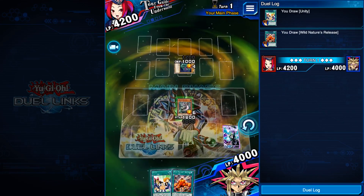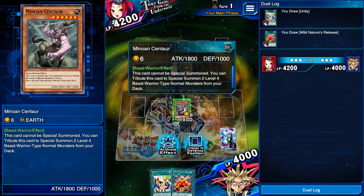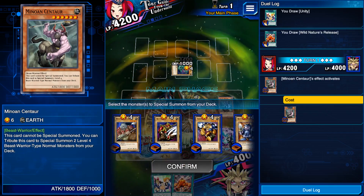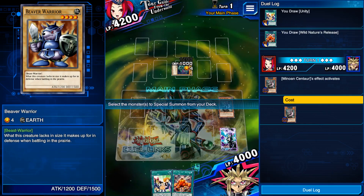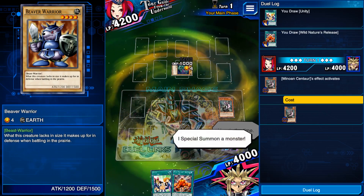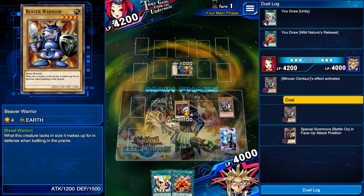And then you start and you have to win in the first turn. So what you do is, you start out, you tribute Minion Centaur. And then you get Battle Ox and you get Beaver Warrior. You play them both in attack mode — Battle Ox attack mode and then Beaver Warrior attack mode.